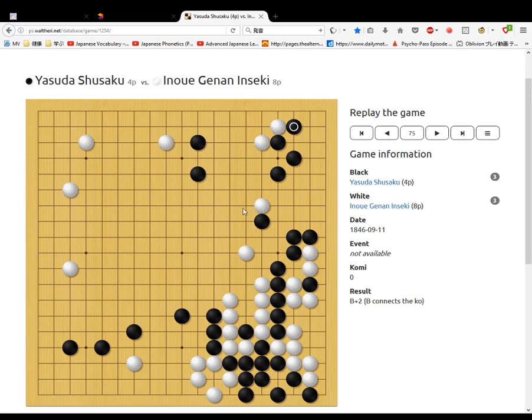White pushes into the corner. Black blocks then extends. Black jumps. White pushes. Then black cuts off these two white stones from this group and makes a nice little shape here. White tannies. Black threatens to cut there, then white seals up. Black pushes on this stone.